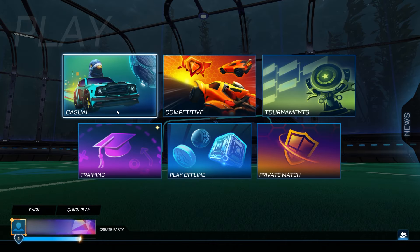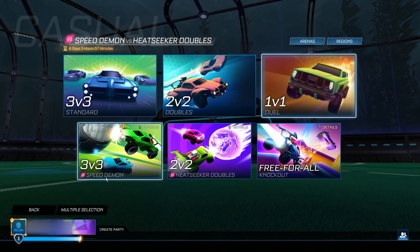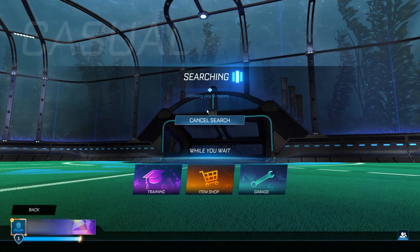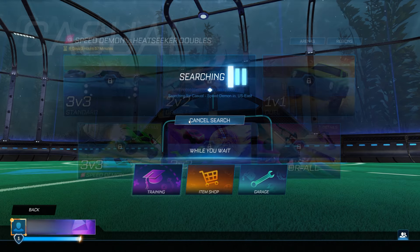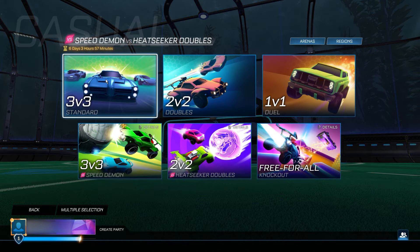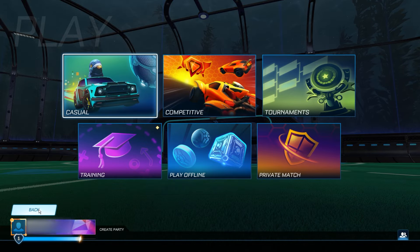Go into Play, then Casual, change the region to US East, and then simply queue Speed Demon — or whatever's in the bottom left — 5 times: 1, 2, 3, 4, 5. And then queue the Standard mode 5 times as well: 1, 2, 3, 4, 5. Then go back to the main menu.